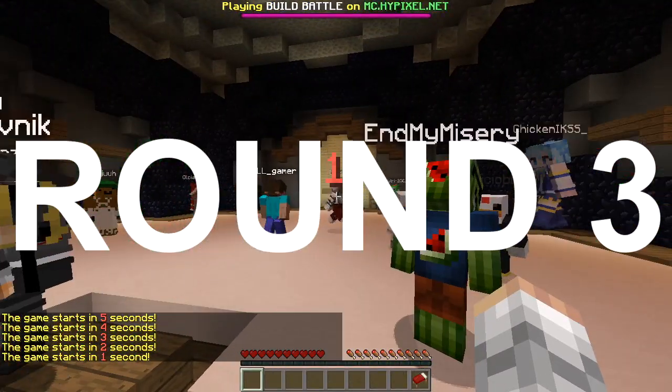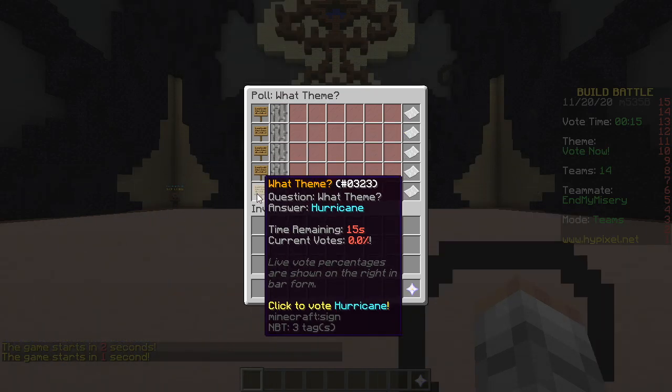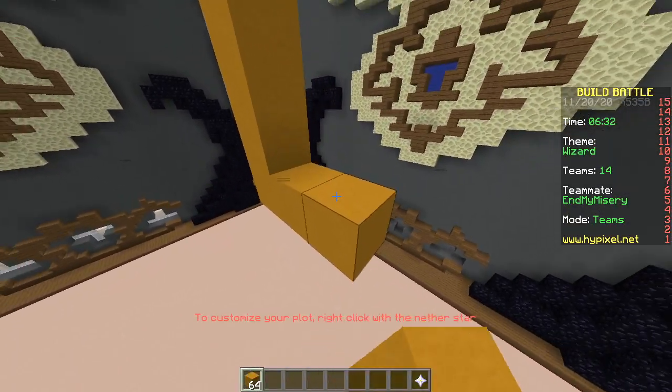Last round! Legendary block. School bus, wizard, soup, robot, hurricane. Wizard! We're gonna make an old man's face.